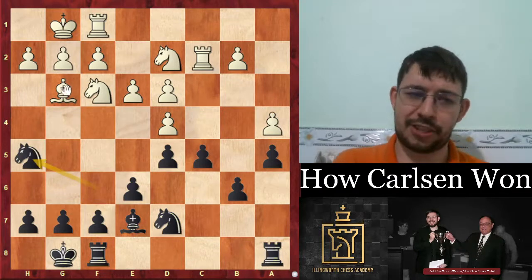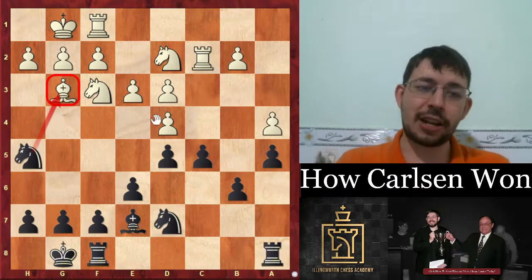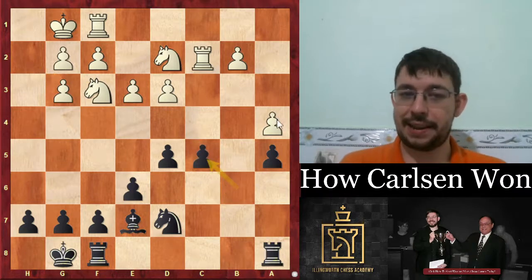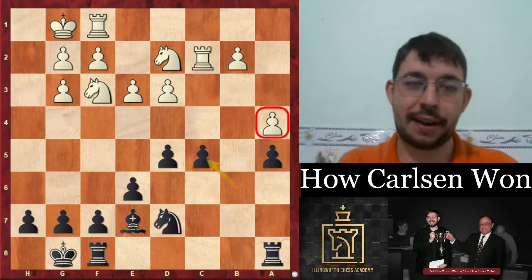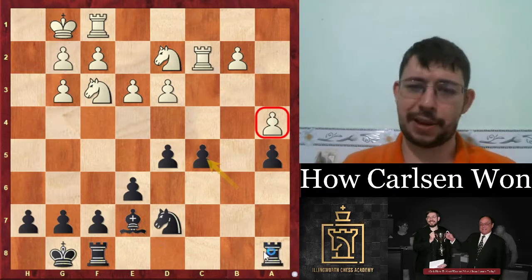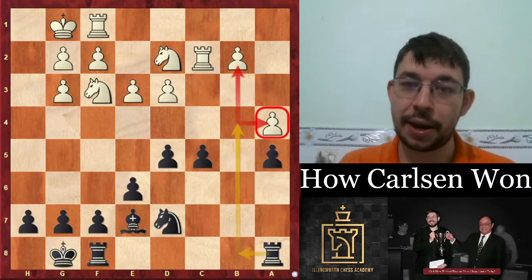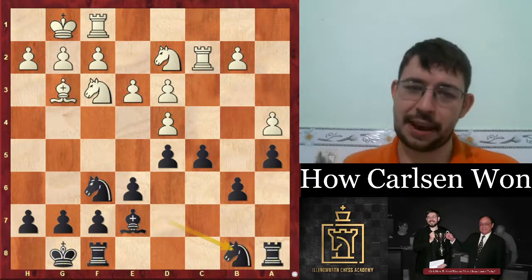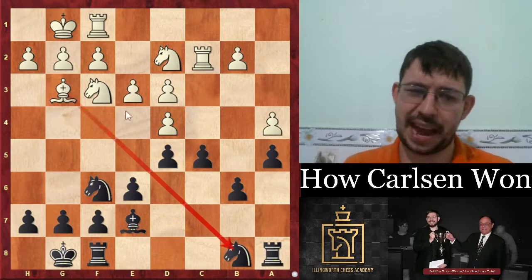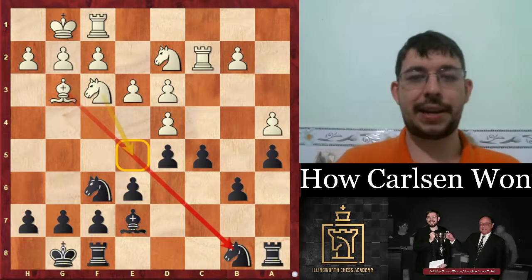I would have gone knight h5 to get rid of the bishop — the only half-decent piece in white's camp. And if white goes dc5, after takes takes, we see the damage that a4 has done. We pile on the pressure with rook b8 and we're just laughing. But the game saw knight b8 instead — also a reasonable move, but it does give white a chance to bail out with bishop b8 and try to sink a knight into e5, which is a good square for the white knight in the London generally.